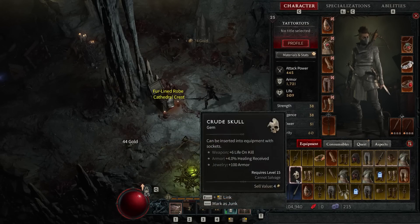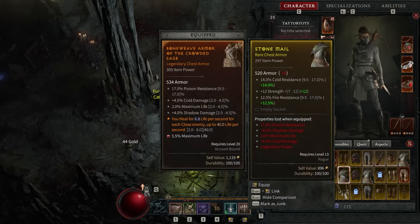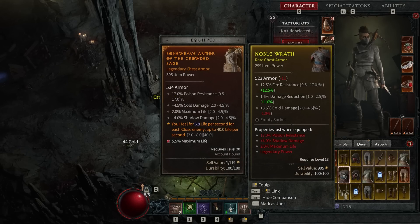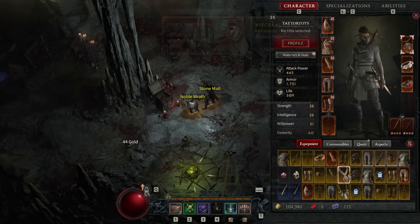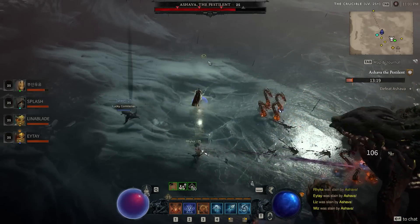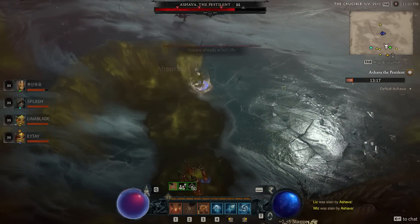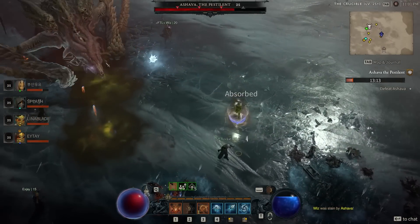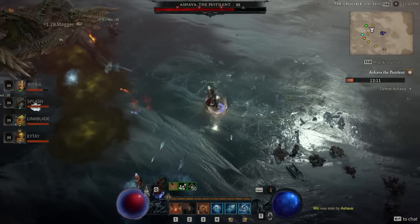Many players were easily able to deck out their characters in legendary gear before reaching the beta's level cap of 25, despite only playing on the game's second world tier difficulty. Beating the beta's only world boss awarded a high number of legendaries in particular, with players reportedly earning up to eight or nine legendary items for slaying the beast for the first time.